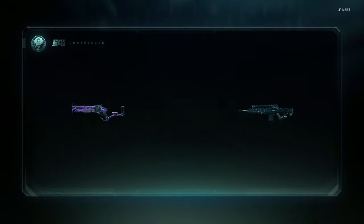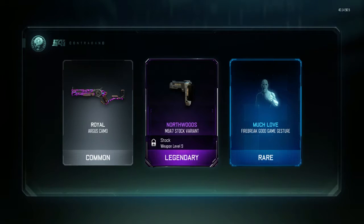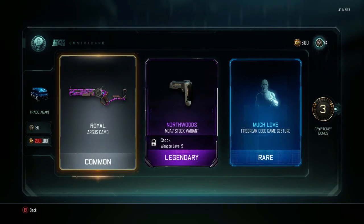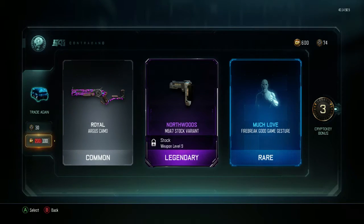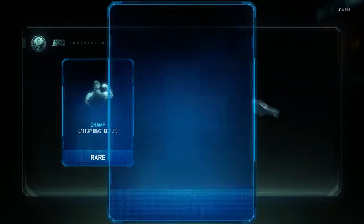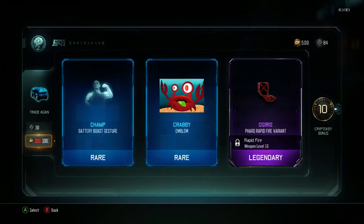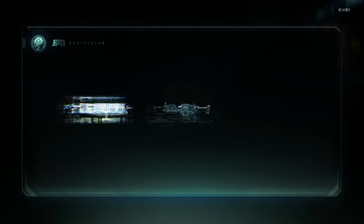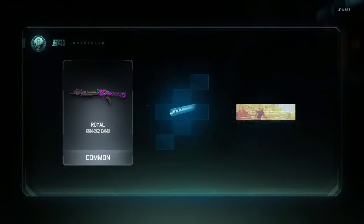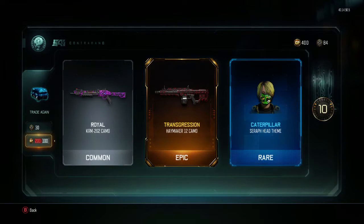We're gonna have plenty of drops. I saw the wrench flashing right there in the legendary area. Royal is not a bad camo, especially on the Argus — looks pretty good. We already have the dragon. We got another royalty — transgression on the Haymaker 12. That is my first transgression camo I've ever gotten, not bad.